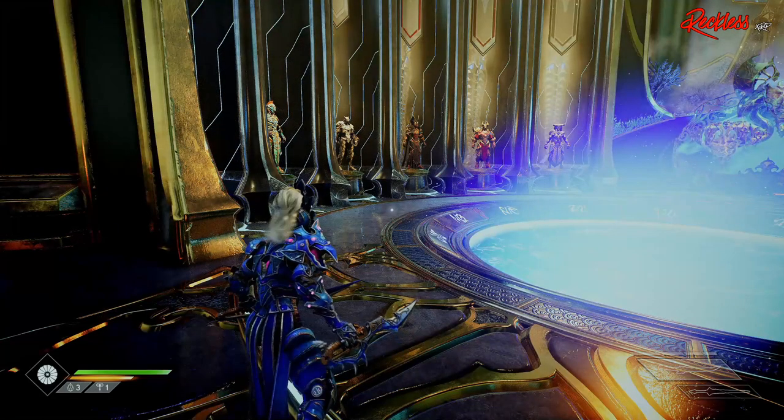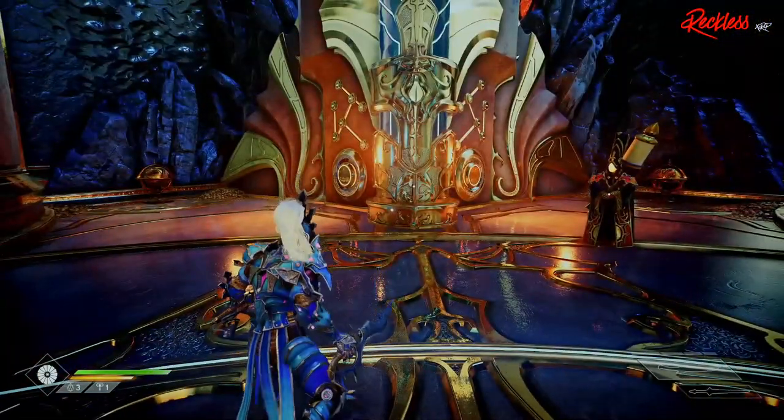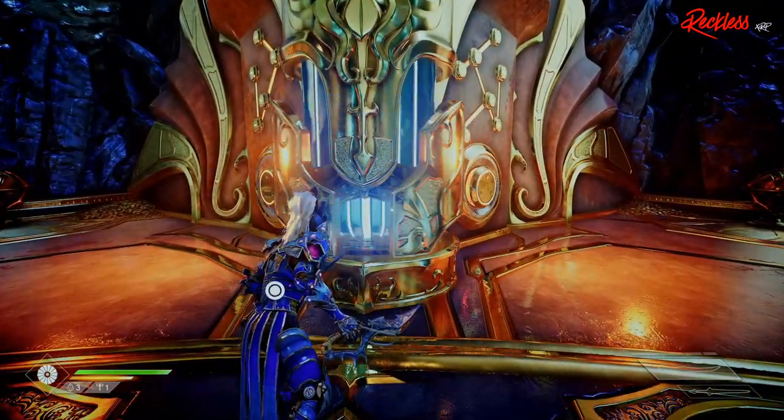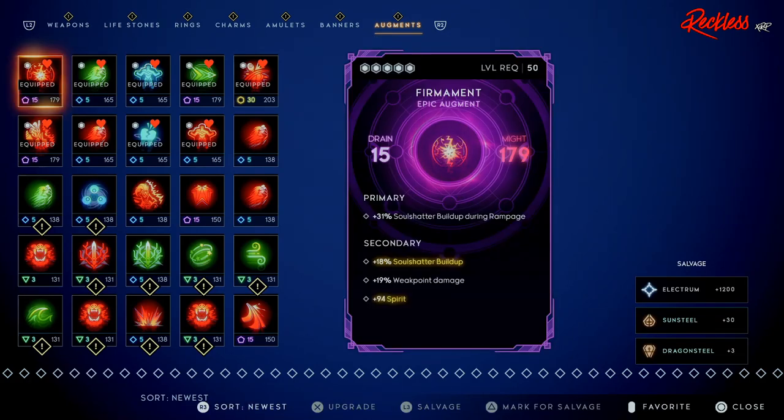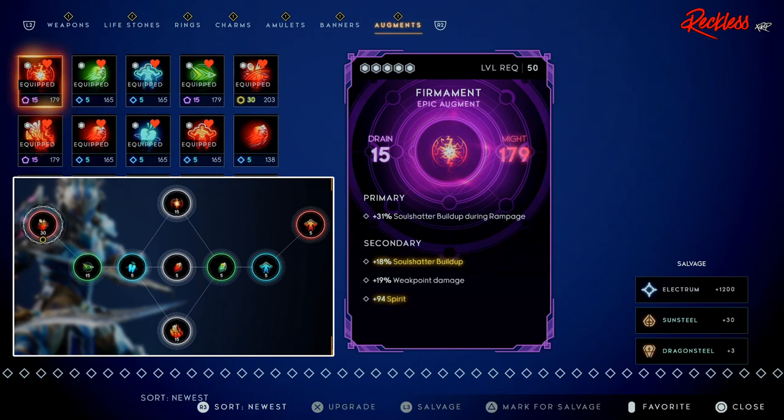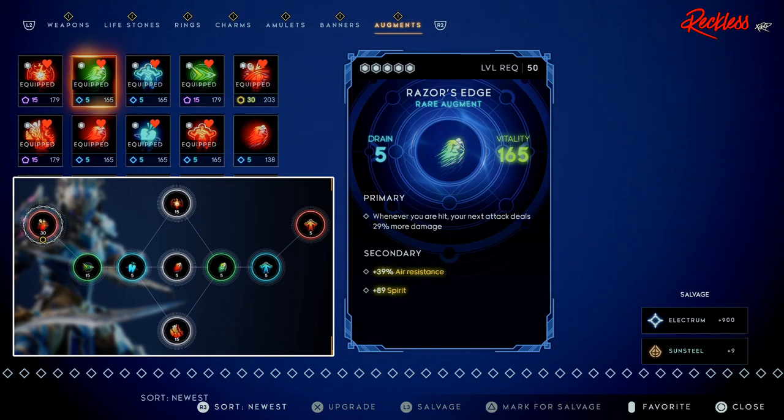Now we'll go into the forge to show the augments — due to augment lag I'll show the positions in a picture. First off we have Firmament, which gives plus 31 soul shatter buildup during Rampage, and the secondary gives soul shatter buildup, weak point damage, and more Spirit. Then we have Razor's Edge: the primary is whenever you are hit, your next attack deals 29 percent more damage — that's really important.